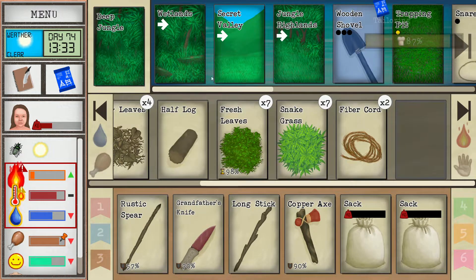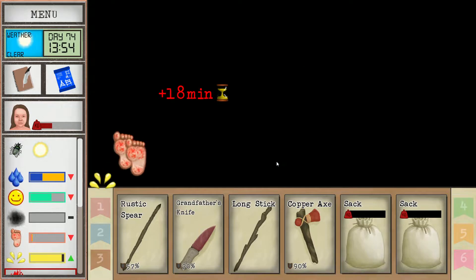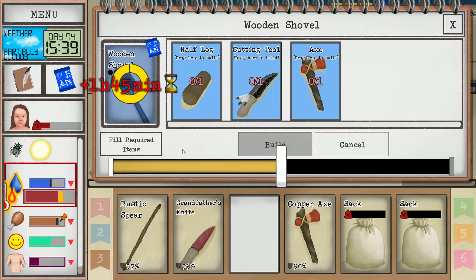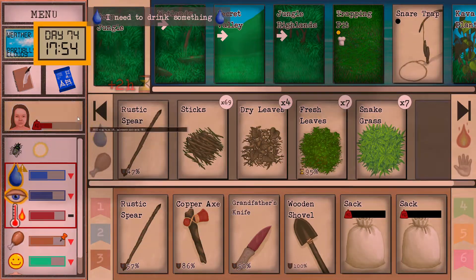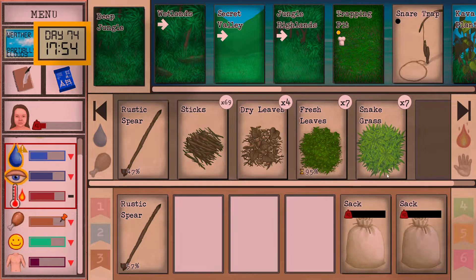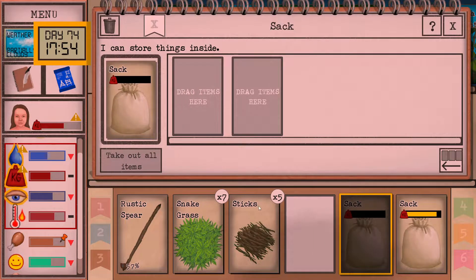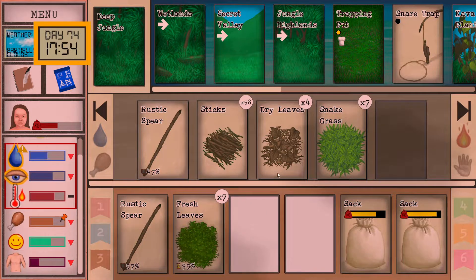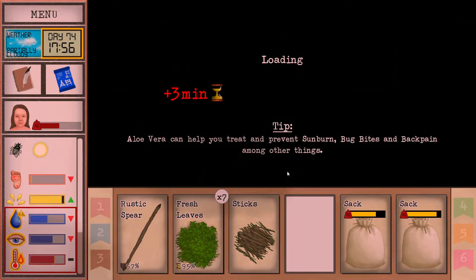Overheating a bit, so let's jump to the wetlands real fast to refresh. Two hours to build — yeah, this thing takes a while. There we go — so there's the shovel, we have two now. We are sleepy and tired. Let's grab some materials and head back to our base. Actually these spoil, so let's grab these. Home sweet home — time to drink.